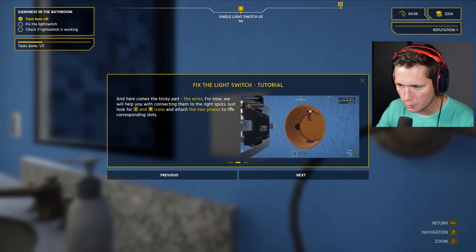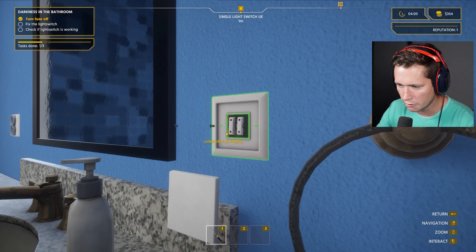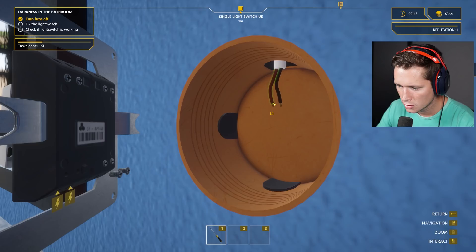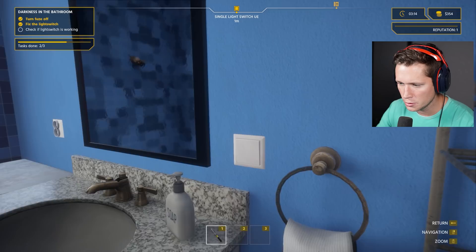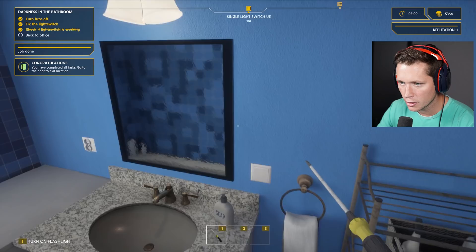'For now we will help you with connecting the wires to the right spots. Look for the lightning and light icons to face the corresponding slots. Everything connected accordingly — you should be able to switch the light.' We take this off, take that off, take these screws off, take the frame off. Now we zoom in — move the screw first. Take these out, put this here, put that back, beautiful. Throw that back, put these screws back in.